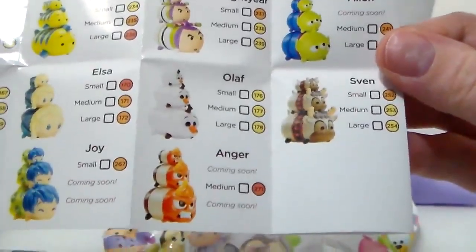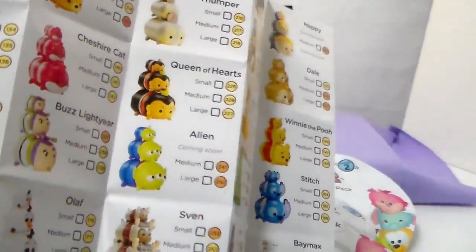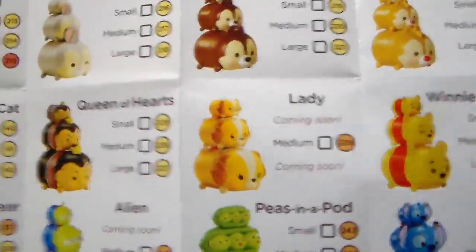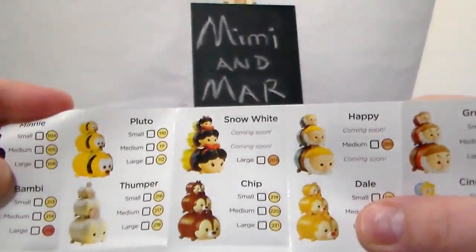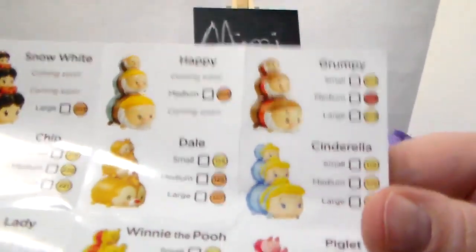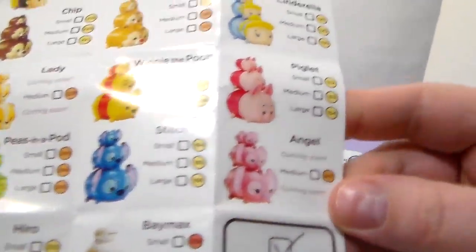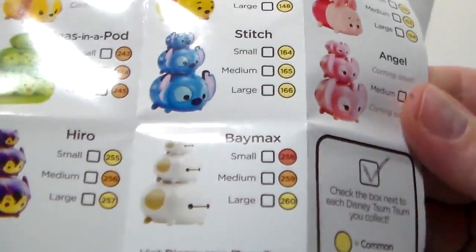Cheshire Cat, Buzz, Olaf, and Anger — Anger's only available in the mystery pack medium size. Pluto, Thumper, Queen of Hearts, Alien, and Sven. Then we have Hero, who comes in all three sizes, Peas in the Pot, and Lady — who's only in the medium size and so far I've only seen her in the nine-pack. I'm kind of sad because I really want a Lady, but she's the only one I really want from the nine-pack and I don't want to pay the price. Snow White, Chip, Happy and Grumpy from the drawers, Dale and Cinderella, Pooh, Piglet, Stitch, and Angel — Angel only comes in the medium this time around. Others say coming soon, which last series meant they'd appear in another series. Then Baymax regular.